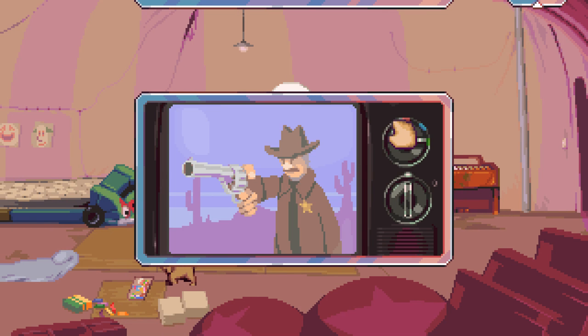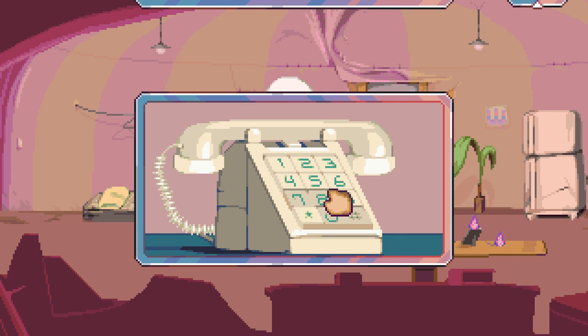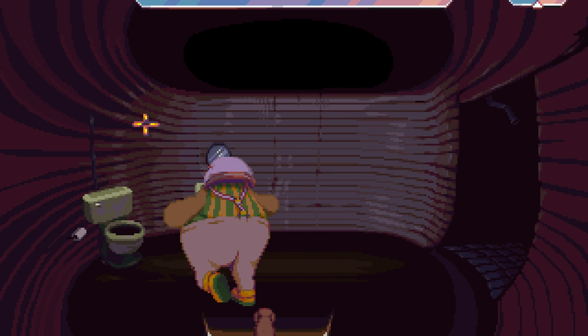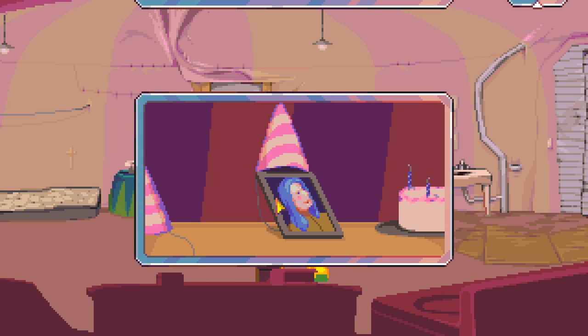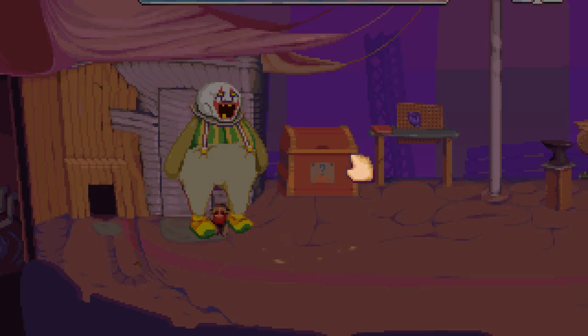From Dropsy's home you can watch TV, raid the refrigerator, attempt to dial numbers, use the toilet, examine miscellaneous objects, and that's about all there is to do here, so let's blow this popsicle stand.